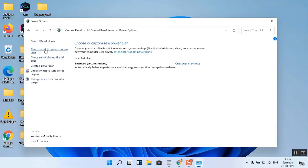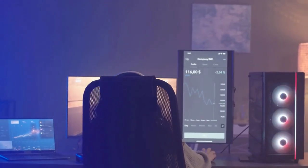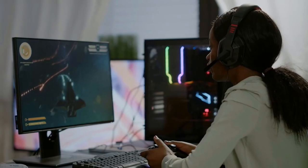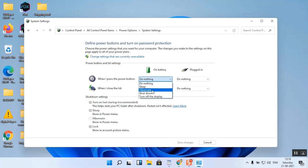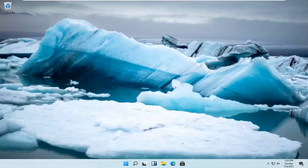Number 3: Adjust power settings. Windows defaults to a balanced power plan that conserves energy, but for gaming you'll want to switch to a High Performance plan. This ensures your PC is delivering maximum power to your CPU and GPU. To do this, go to Control Panel > Hardware and Sound > Power Options and select High Performance. On Windows 11 you might also see an Ultimate Performance option, which can push your system even further. Remember, using high performance settings can increase power consumption, so it's best to use this when plugged in.